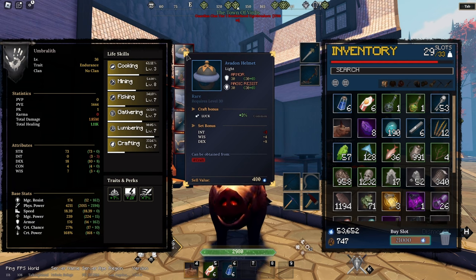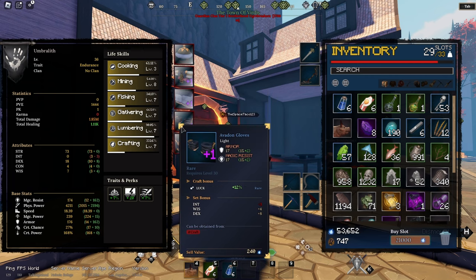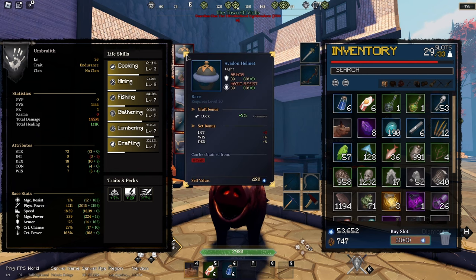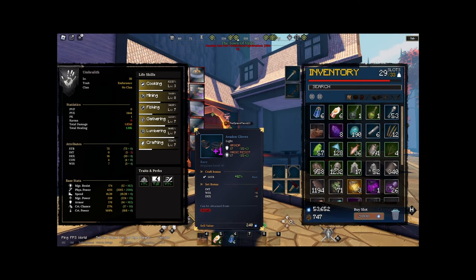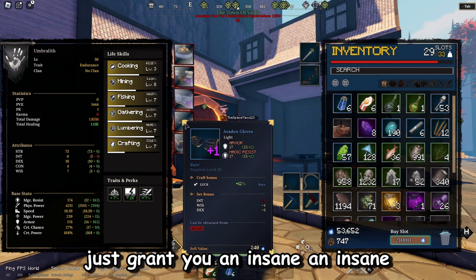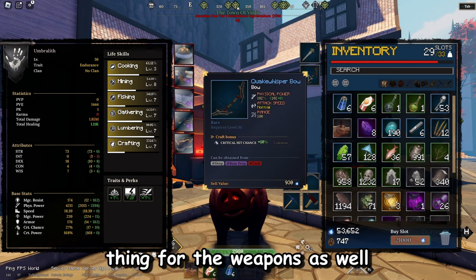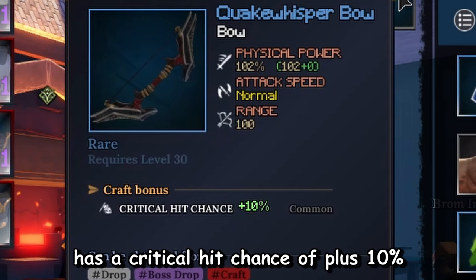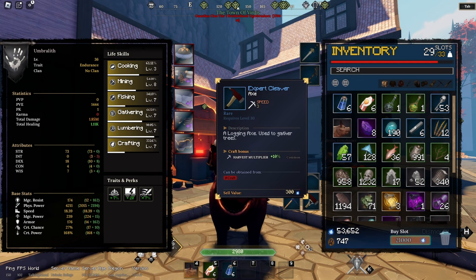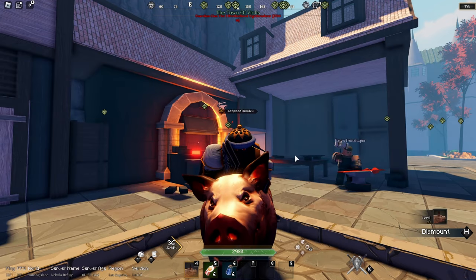My helmet has a craft bonus of luck at 3% common. My chest plate has a craft bonus of climbing speed at plus 4 because it's uncommon. My gloves have a crafting bonus of luck at plus 12 because they are rare — around 4 times more than a common, which is insane. Adding craft bonuses plus set bonuses while having all pieces grants you an insane amount of buffs to your character. My crafted weapon has a critical hit chance of plus 10%. My pickaxe has a 15% uncommon harvest multiplier, my axe a 10% common harvest multiplier, and my sickle a 15% uncommon harvest multiplier.